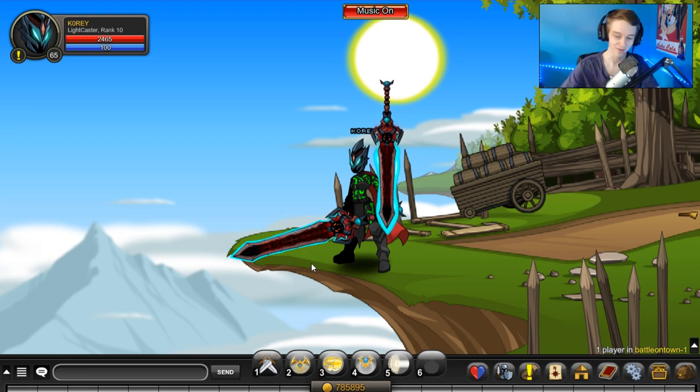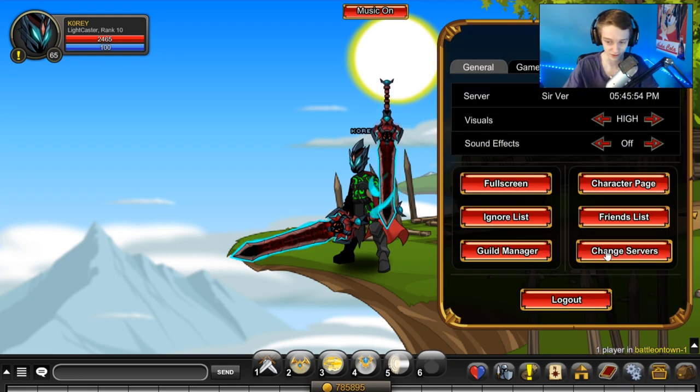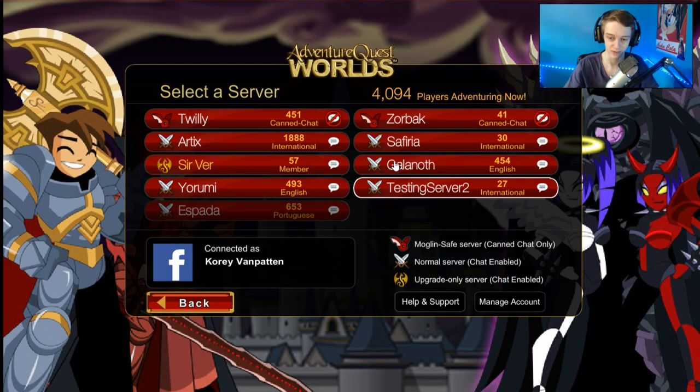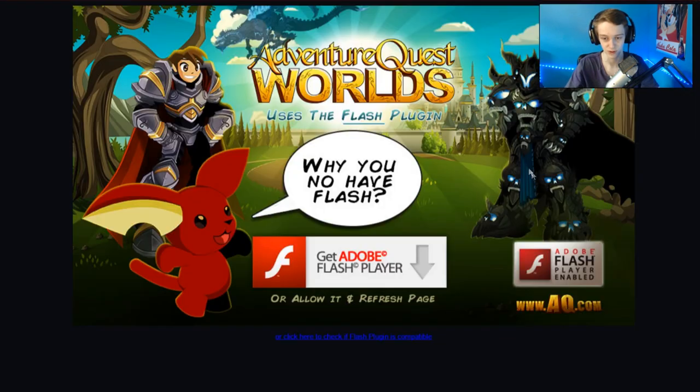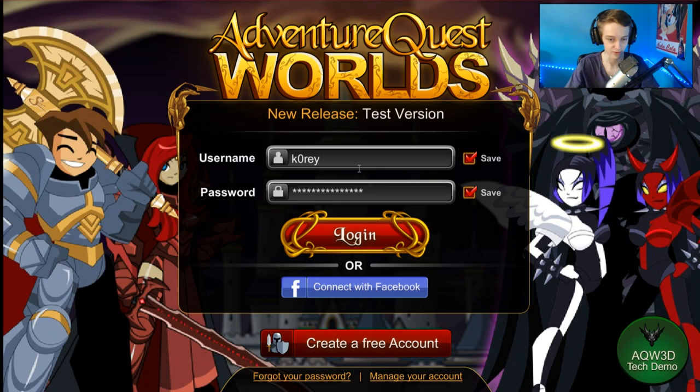Your first step is logging off of the server. Click 'Change Servers' or 'Logout' — either one works, but changing servers is faster. You're going to want to go on a testing server. Sephiria is my testing server of choice — I think it's the only testing server up right now.